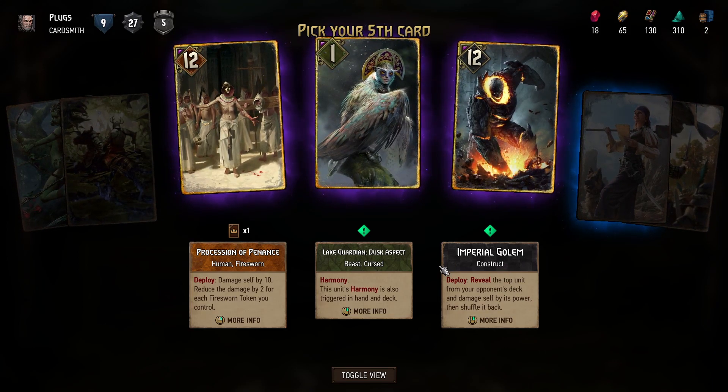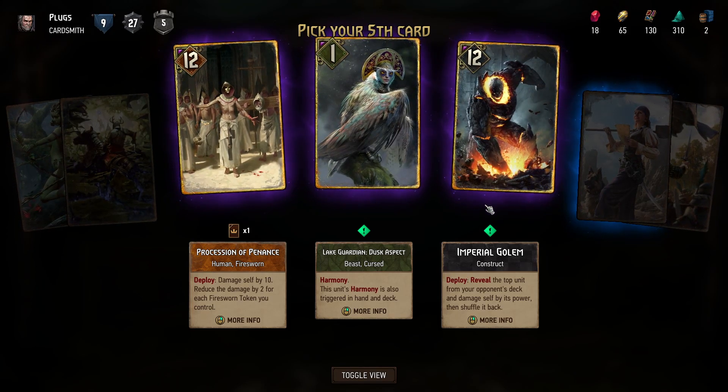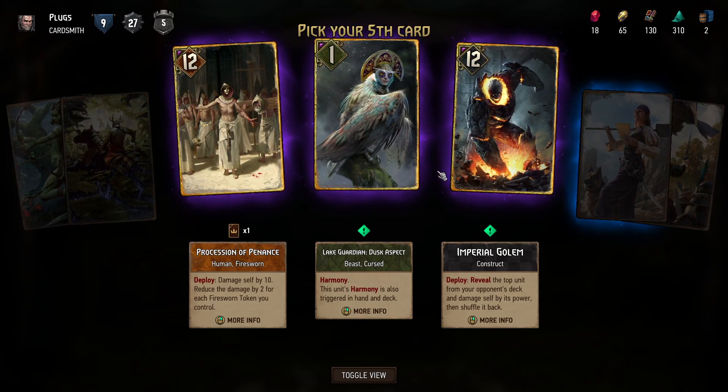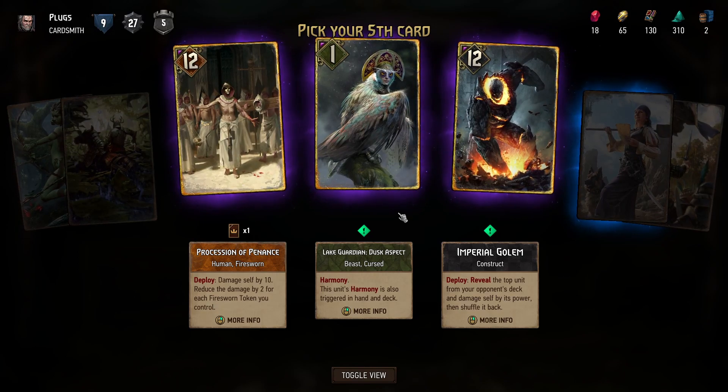Is that good? Because if the thing on top is like one, then sure you end up with an 11 strength, but if it's like a six then you've only got a five strength card. Lake Guardian is played in Harmony decks.